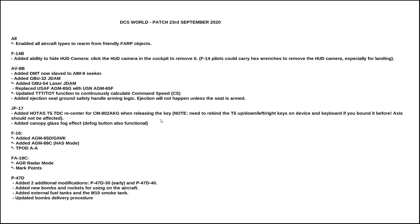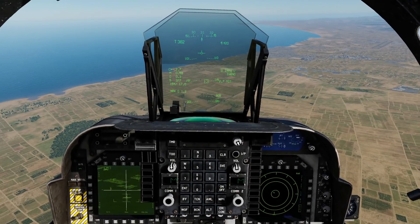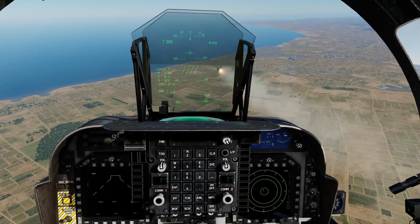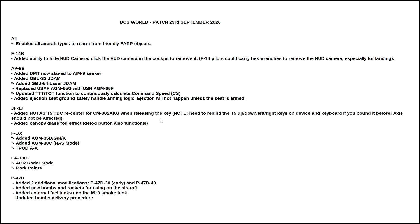Added GBU-54 Laser JDAM — we've got a full video tutorial on this, please see it in the video description. Replaced USAF AGM-65 Golf with USN AGM-65 Foxtrot. As far as we can see, it functions exactly the same as the G — warhead's the same, everything's the same, other than it's literally called an F. Updated time-to-target and time-on-target function to continuously calculate command speed (CS). We have a full video and tutorial on this in the video description.